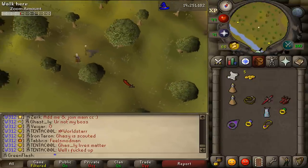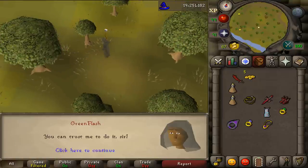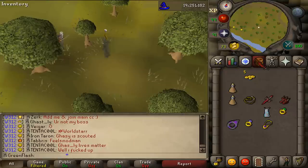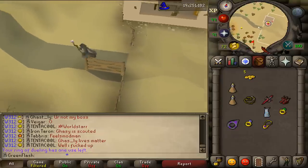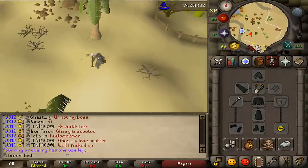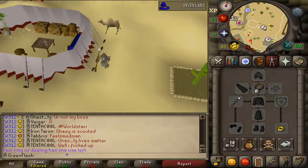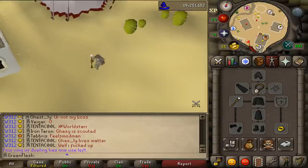Here he is — let's talk to him and give him Sinclair's note. Now we need to go to 4 ghost scouts. Let's first go to Canifis Pass using a Ring of Dueling to the Duel Arena or any other method. Once again we need to wear our full Ghostly Robe Set so the ghost scouts can recognize us as the messenger. We also need the Ring of Visibility to see them and the Ghostbeak Amulet to communicate with them.